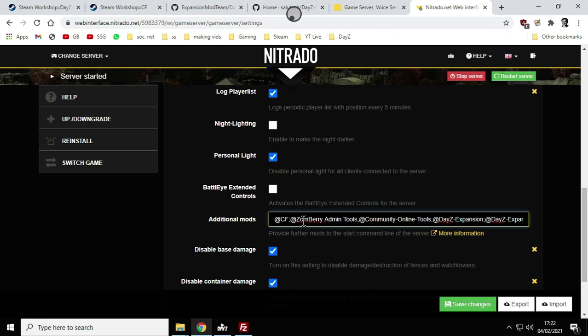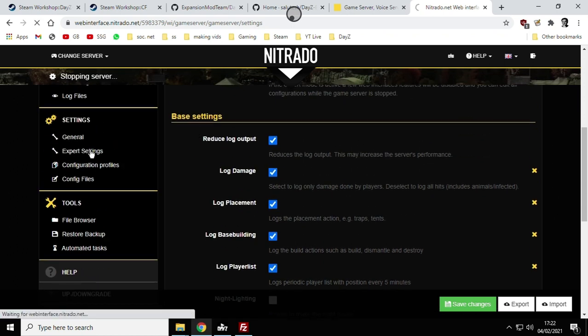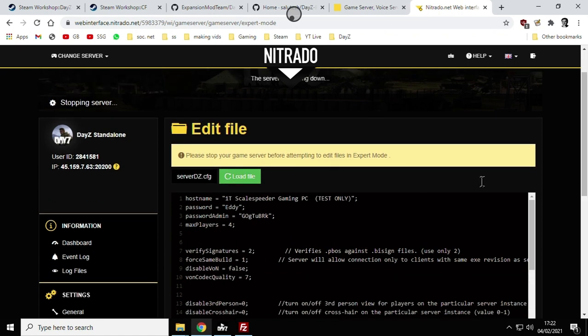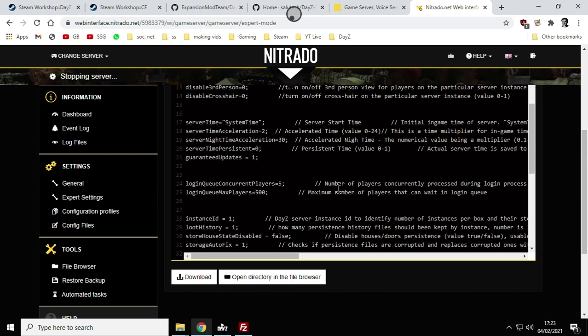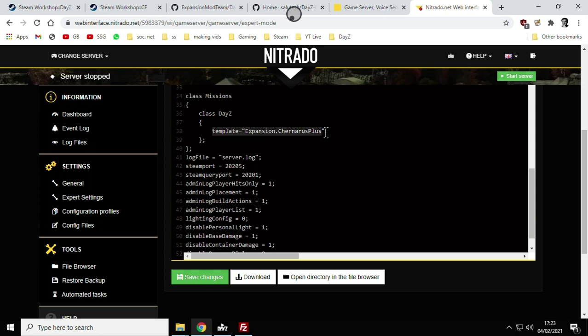Once you've got all those mods listed, save the changes. When the server starts it will say to load these mods: Community Framework, Community Online Tools, DayZ Expansion, DayZ Expansion License — all of them. Now at this point, stop your server because we need to access the Expert Settings. In Nitrado, Expert Settings gives you web access to the 'serverDZ.cfg' file. You may have direct access to that file on your own server. On Nitrado, enable Expert Settings, then go into that file — you can only edit it while the server is stopped.